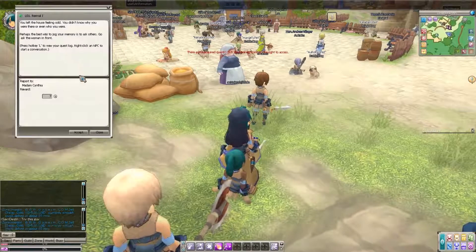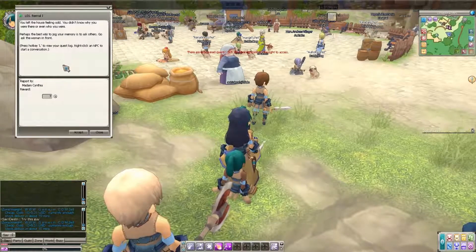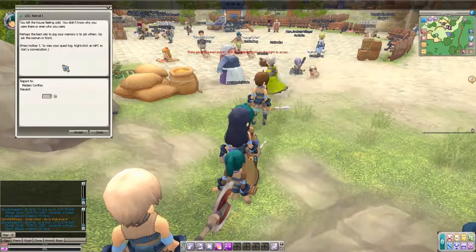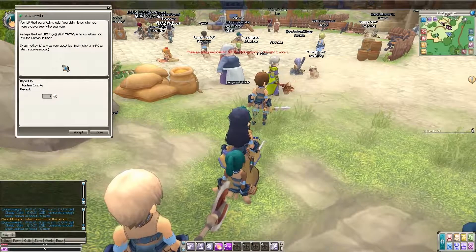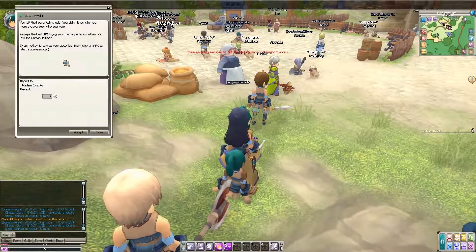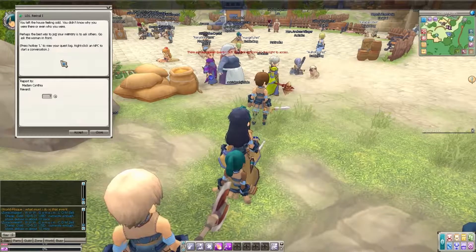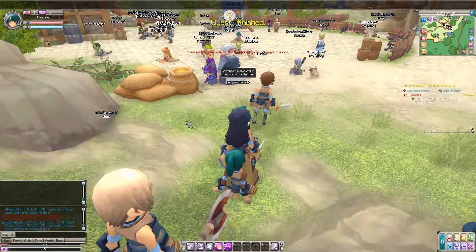Level one, revival one. You left the house feeling odd — you didn't know why you were there or even who you were. Perhaps the best way to jog your memory is to ask others. Press hotkey L to view your quest log, right click an NPC to start a conversation.